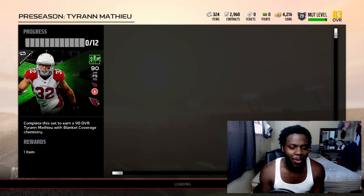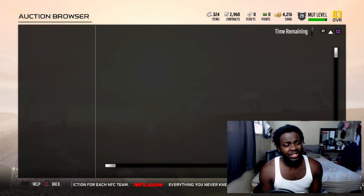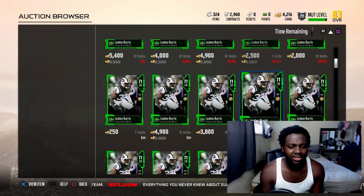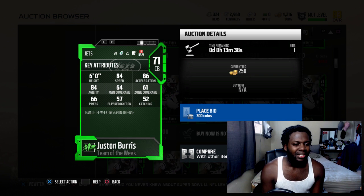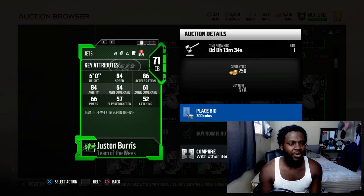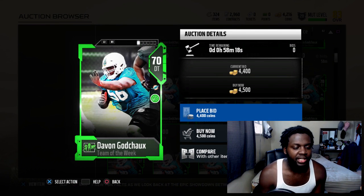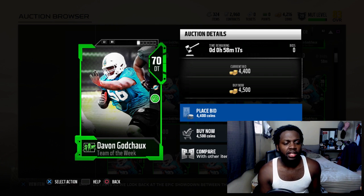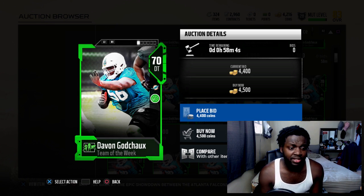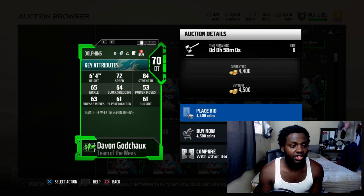Next is Dexter McCoy from the LA Chargers - 82 speed, 88 acceleration, 61 play recognition, 63 man, 67 zone. He's just horrible. Then there's this 71 overall cornerback from the Jets, Justin Burress - he has 84 speed, 86 acceleration, 84 agility, 64 man, 61 zone with 66 press. And the last player in the set is Devon Godchaux - 72 speed, 84 strength, 65 tackle, 64 block shed, 53 power move, 63 finesse move, 61 play recognition with 61 pursuit.